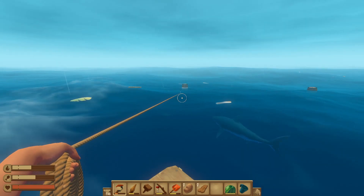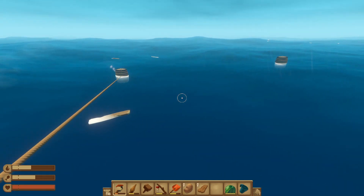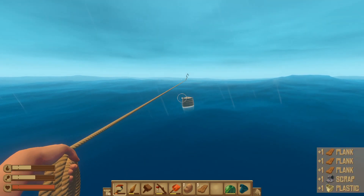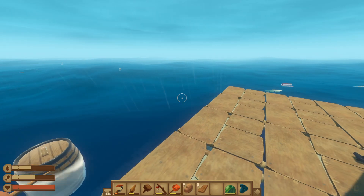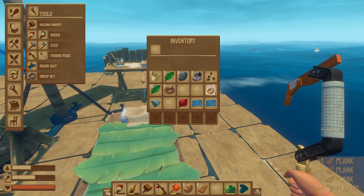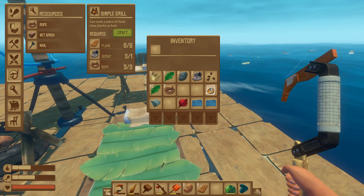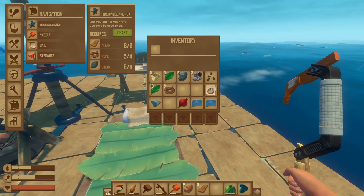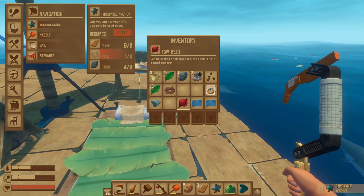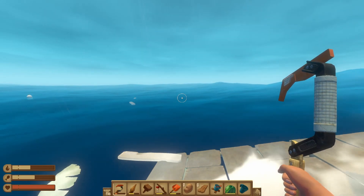I believe we do need some stone, and I'm not going to be able to get that from here. We need stone because we need a deployable anchor. Scrap is fine, we've got lots of scrap. We need some stone, but actually we've got eight — I must have got some in the last episode. So this deployable anchor, I'm going to craft it ready to go because we need to get to an island and then stay on that island.